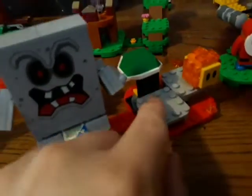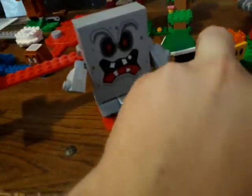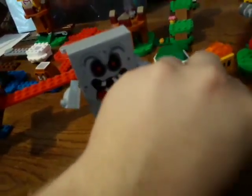But I just thought we would do this one. So pretty much you get this figure and this figure, and then you get this little turtle shell that you use to kick him off of the thing.